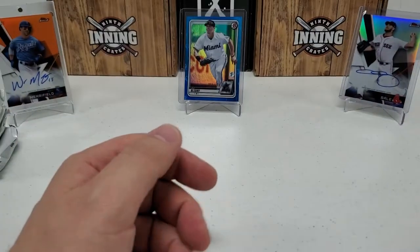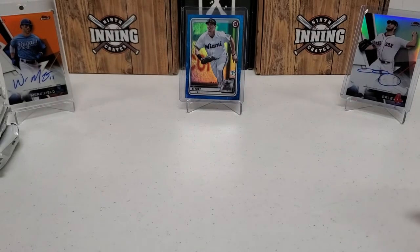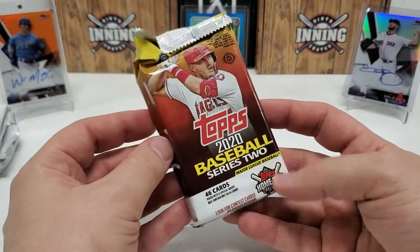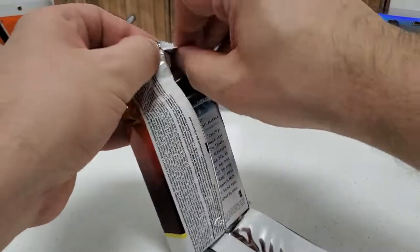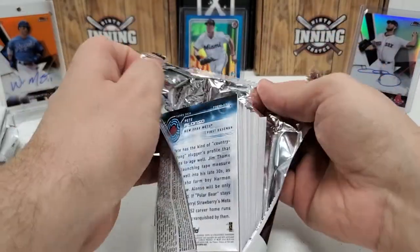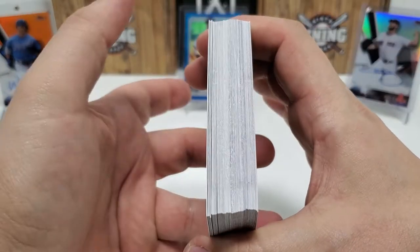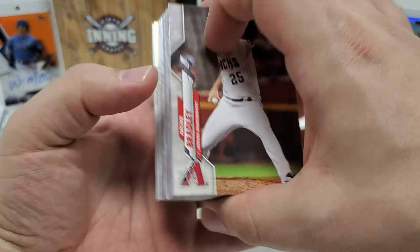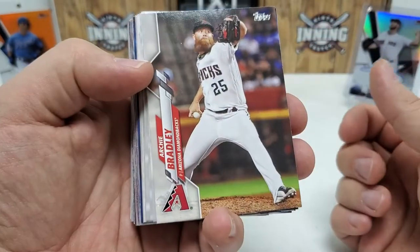No big rookies and no giant hits out of that one. I hope out of one of these five jumbo packs we can hit a freaking auto. Alright, so Series 2 — looking for basically, let's be honest, Luis Robert. He absolutely carries Series 2, and that's why everybody's all about it. No thick card again — I thought for sure we'd hit on some thick stuff by now. Looks like a gold foil towards the bottom. The hits are found towards the bottom in these ones, I believe.